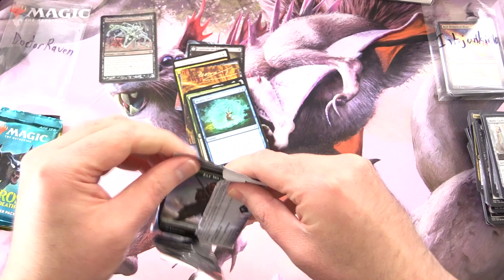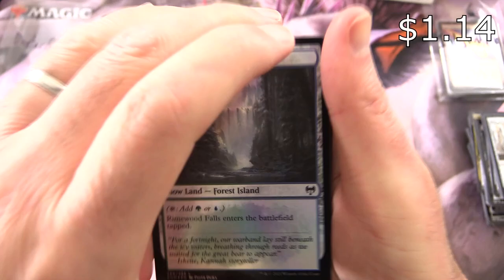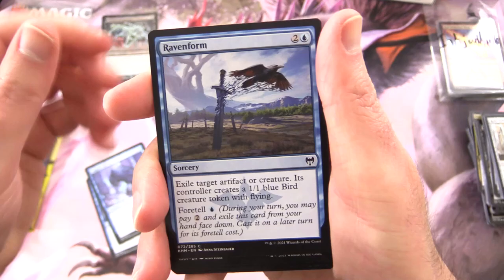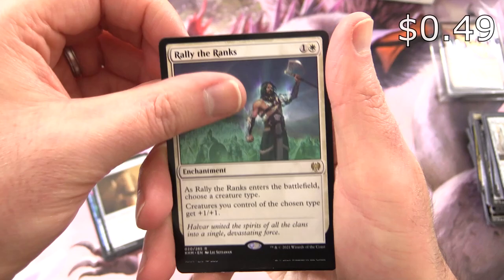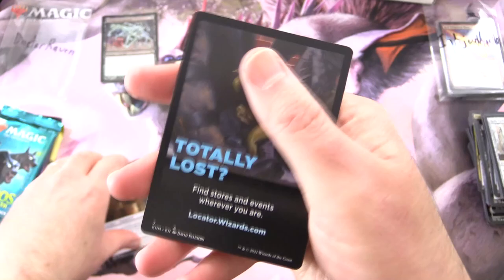Kaldheim — let's go. This is Search for Glory. We get a Foil Rhymewood Falls. Scorn Effigy, Behold the Multiverse, Augury Raven, Raven Form, Karfell Harbinger, Depart the Realm, Mist Walker, Ruined Crown. And the rare is Rally the Ranks, along with Svella, Ice Shaper — we're being trolled. Foil Goldvein Pick. And that's us — where's the list card?